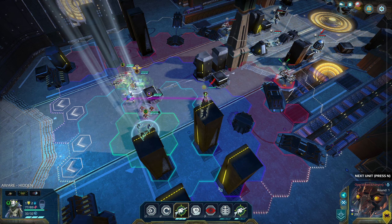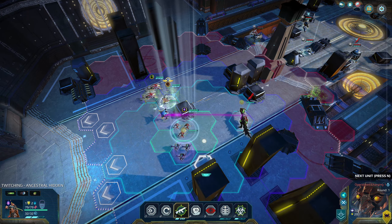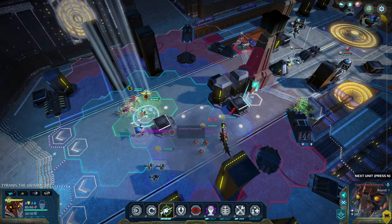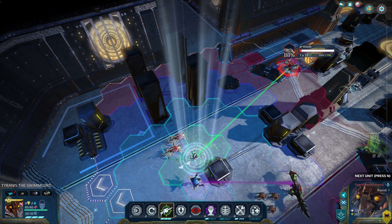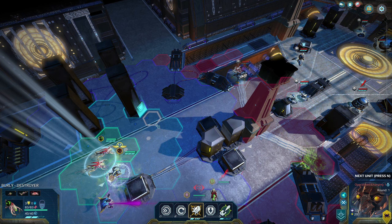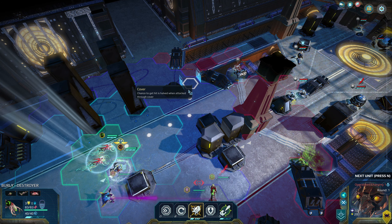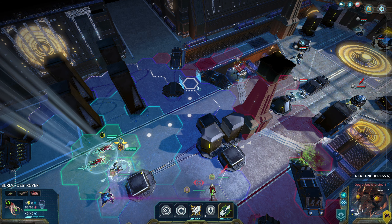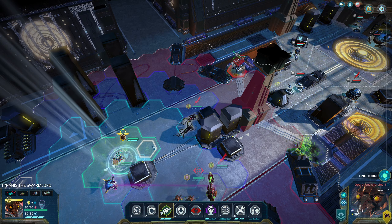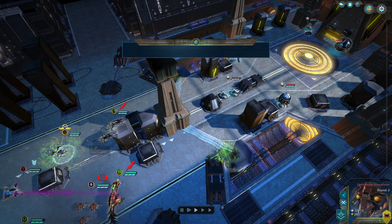We can also obscure - I'd rather use this guy to obscure and stand behind it for cover. Agile overwatch is amazing. I can almost take this out but my commander can't apparently. Maybe I can finish it off - it's a bad shot but a graze will do it. Move up one - you can just do it with a crit. Two turrets down! I'm happy with that. Got the regen going.